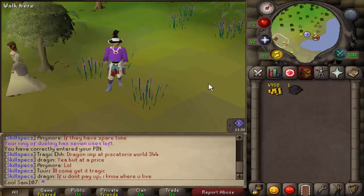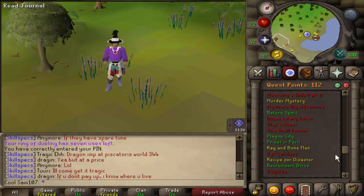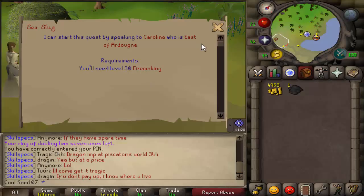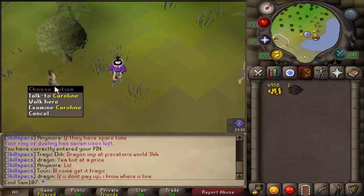Welcome, it's Sam here. Today we will be doing the Sea Slug quest. It requires level 30 firemaking and no other requirements. The only item you need is swamp paste, which can be obtained from the Port Khazard general store.